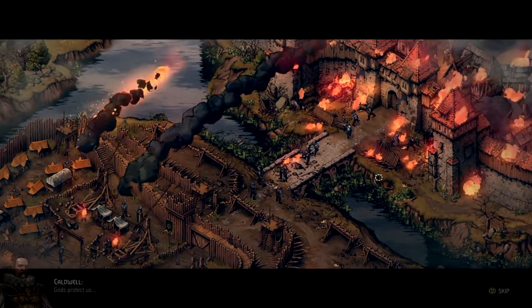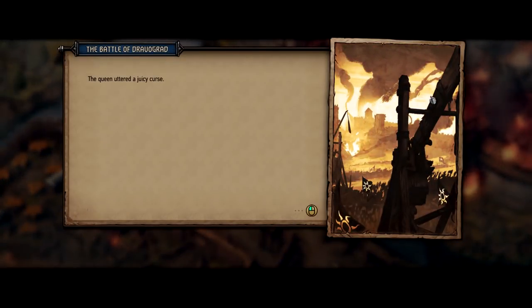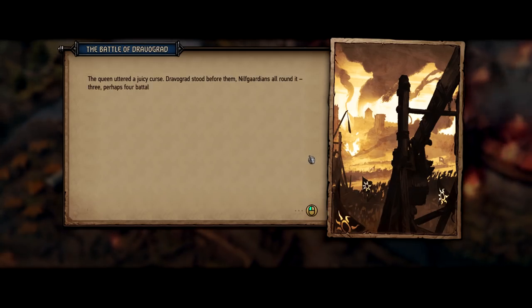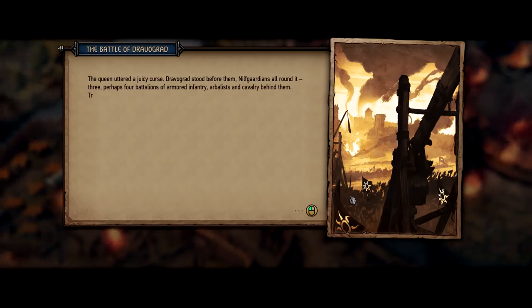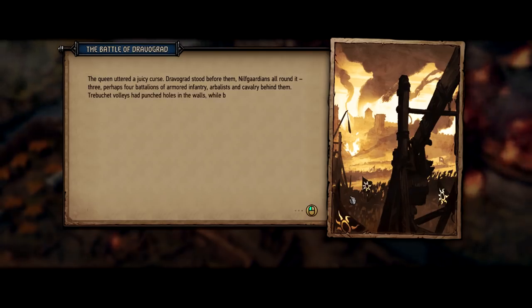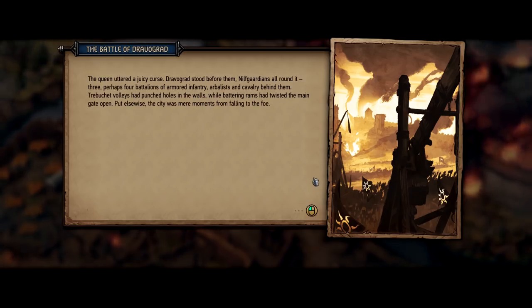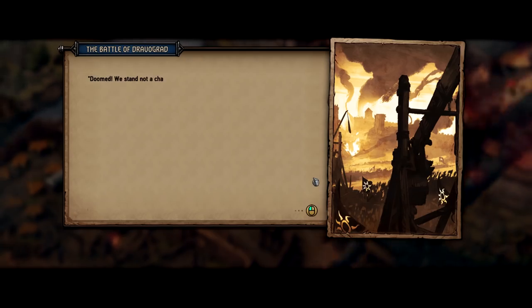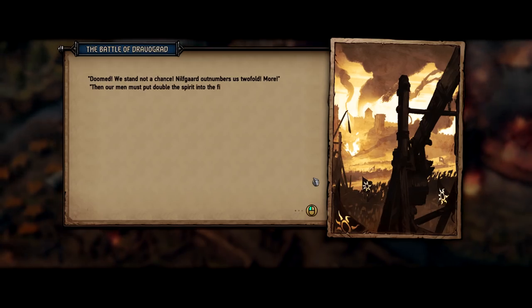We've reached the city of Dravograd, and as you can see, the Nilfgaard attack is underway — now we'll have to help the defenders. Funny enough, you guys renamed the game semi-recently, but when you're looking at trebuchets firing flaming balls at a burning castle, you don't really think you're playing Gwent. That's one of the reasons why we changed the name to Thronebreaker: The Witcher Tales, because this is much more than just Gwent and the single-player expansion we initially planned.